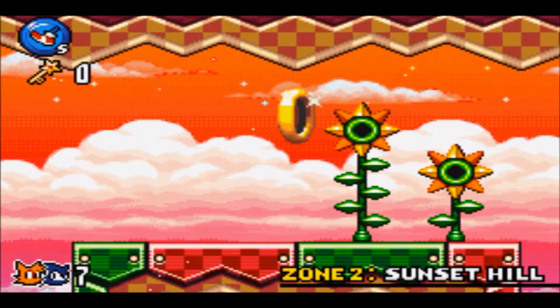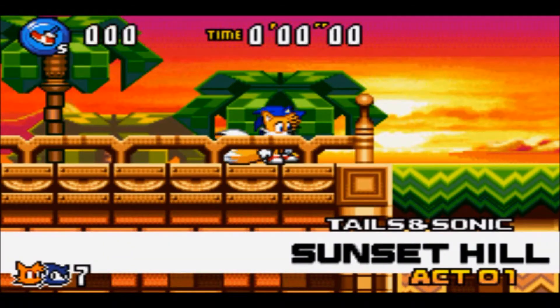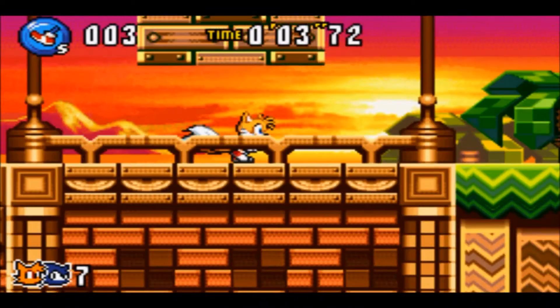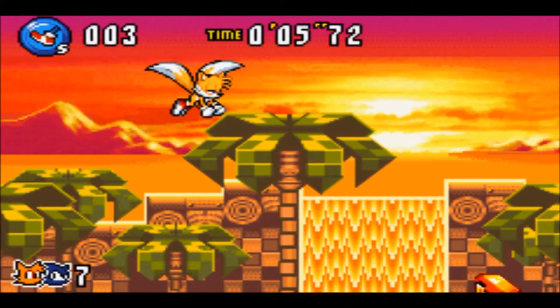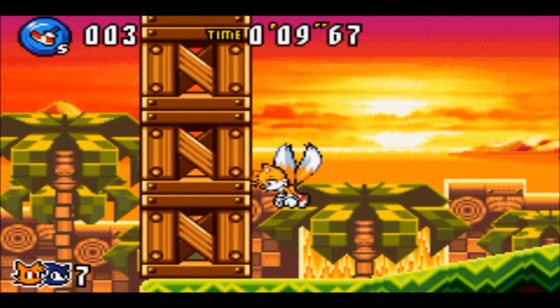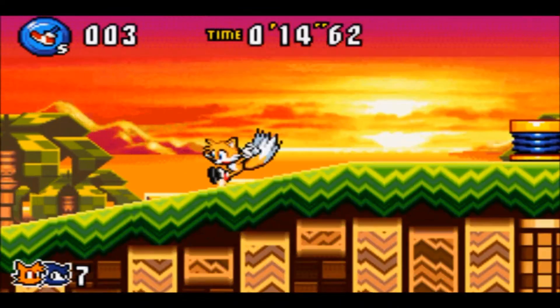For this instance, I'm going to be using Tails as the leader and Sonic as my partner companion, so we can do a switcheroo. Tails functions the same way as in Sonic Advance 1 and Sonic Advance 2 — you can still fly and utilize the Tail Whip.